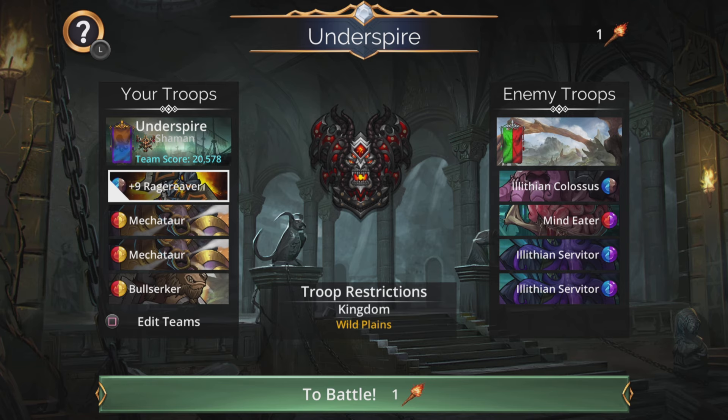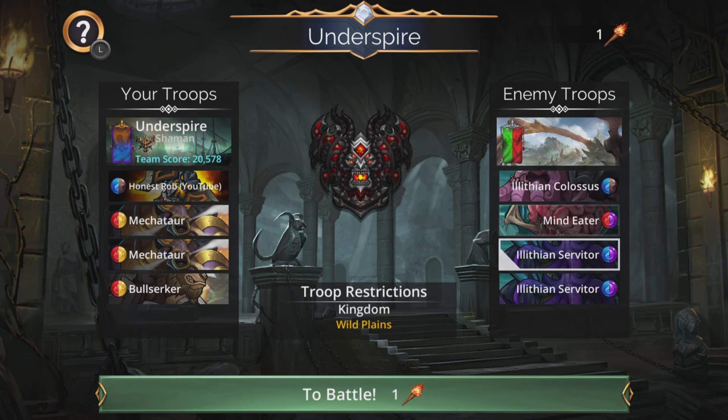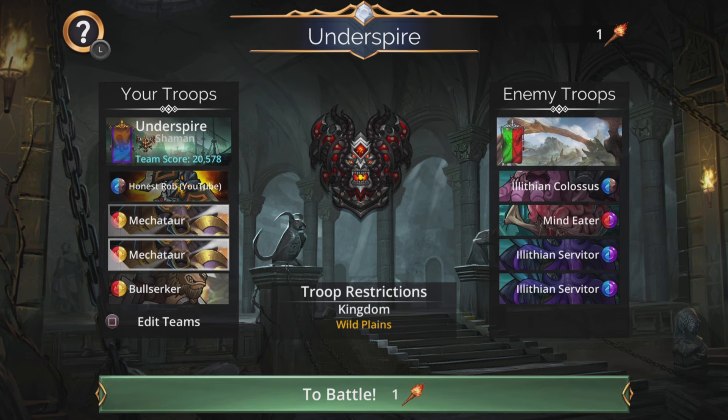Because we're generally going to cast our Rage Reaver first — and remember the top troop will be Root Trapped — we'll generally cast that on the third opponent down. That'll do damage to those troops and in the early stages absolutely wipe out three troops straight away, leaving a lone entangled enemy to deal with. It just is not going to happen that they survive, and we can finish them off with our Mechators or Bullsirka.